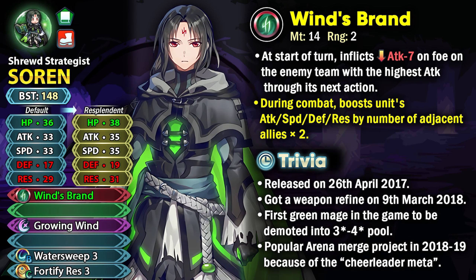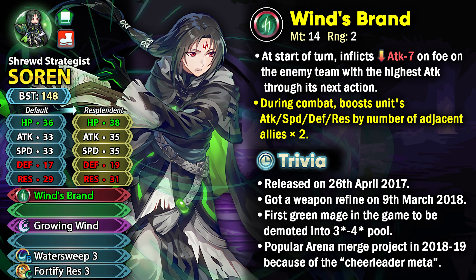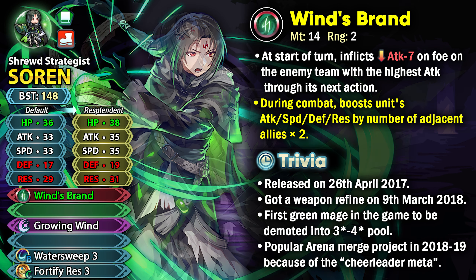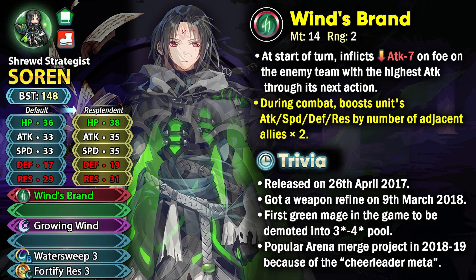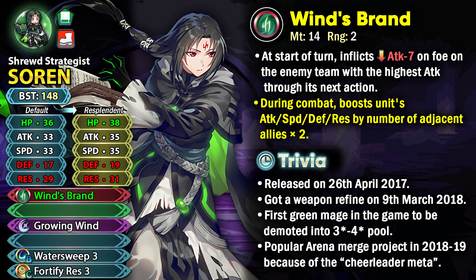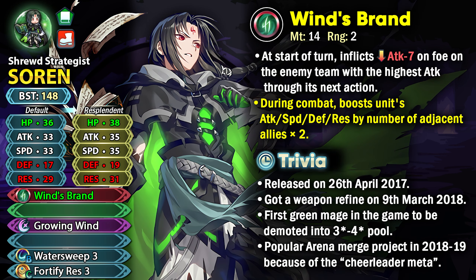It's kind of underwhelming nowadays as we just have much better weapons, but back then during the cheerleader meta in the arena it was really useful as a merge project for free-to-play players because back then you had to get all of the kills with your bonus units — you had to baby your bonus unit, and that's where Sorin helped with his support. Back then, Chill Attack was still a really good support option.